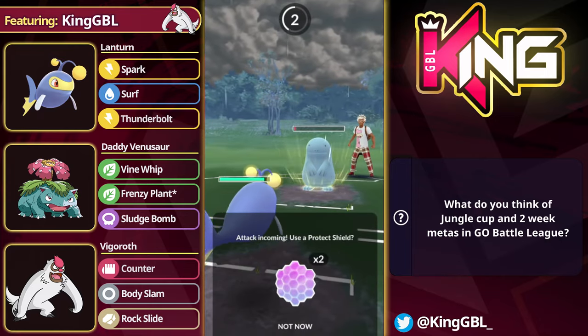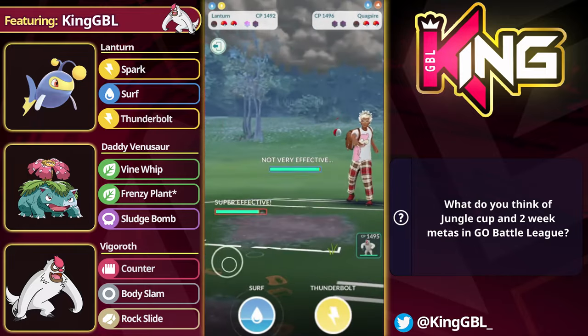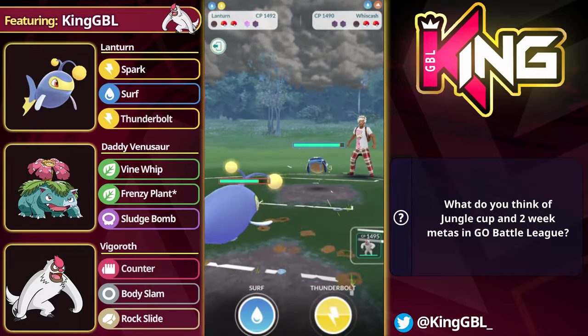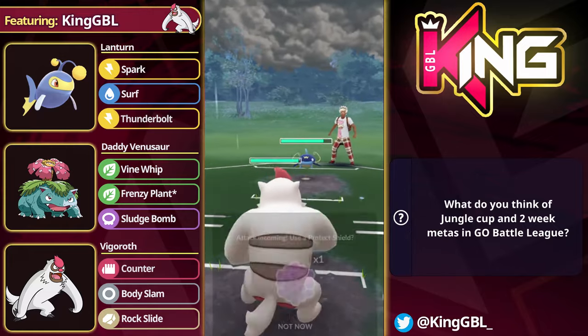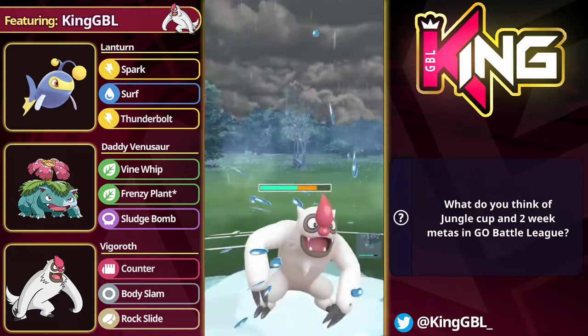The opponent has already shown Stone Edge — I'm going to respect this move. I know it's not super effective, but it will do a lot of damage and I need to keep the Lantern alive. So in comes Whiscash. We're going to bring in the Vigoroth, and I'm expecting them to chip and dip going to Skarmory here.